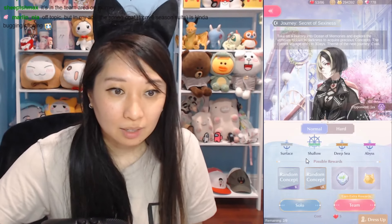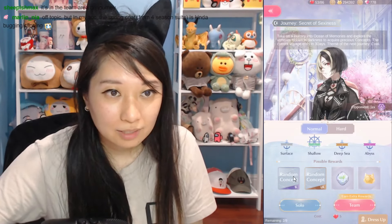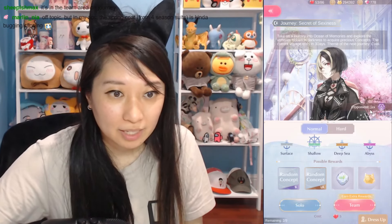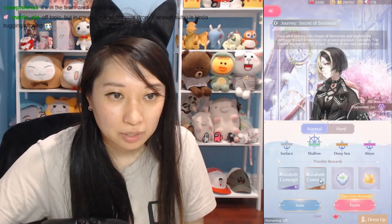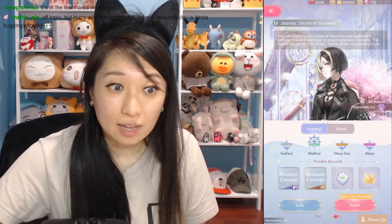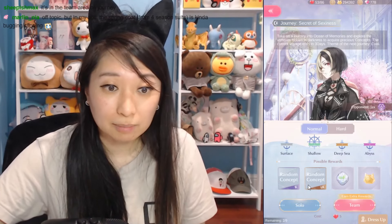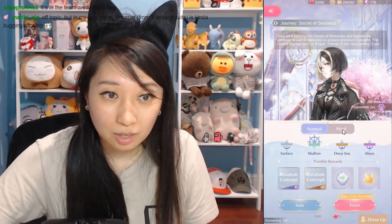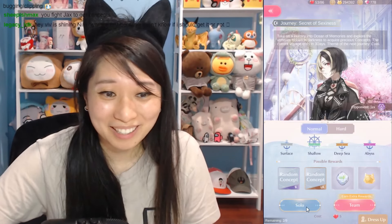Concept Voyage — two out of nine attempts remaining. I've never done this before. How does this work? My opponent is Jax. Random concept, random concept, or these two — so those are the possible rewards. I'm liking these rewards. I do need a bunch of concepts, so this is good for me. Normal or hard? Normal it is. Let's do this!